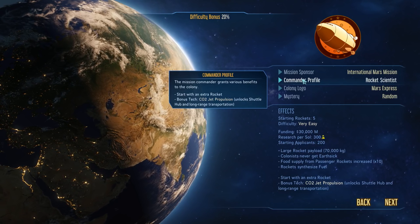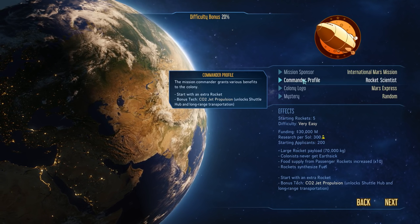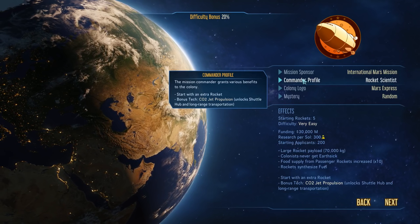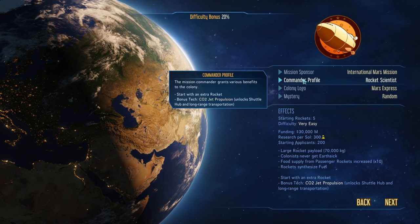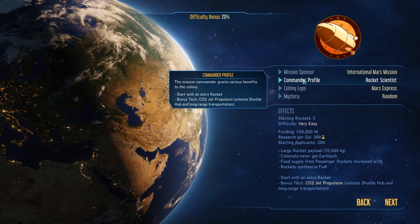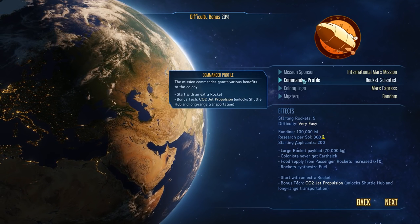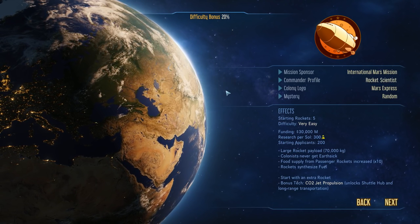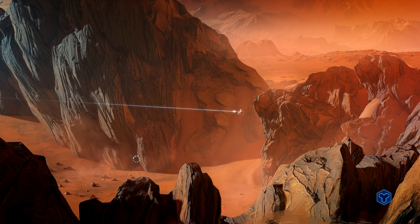Our commander profile is a Rocket Scientist, which means we get an extra rocket - not that we necessarily need it. We also get a bonus tech: CO2 Jet Propulsion, which unlocks the Shuttle Hub and long-range transportation. The Shuttle Hub is not something we'll use until at least mid-game, so it's not critically important, but it's still a nice additional tech to have. Let's go back and click on Easy Start to take our first look at Mars.